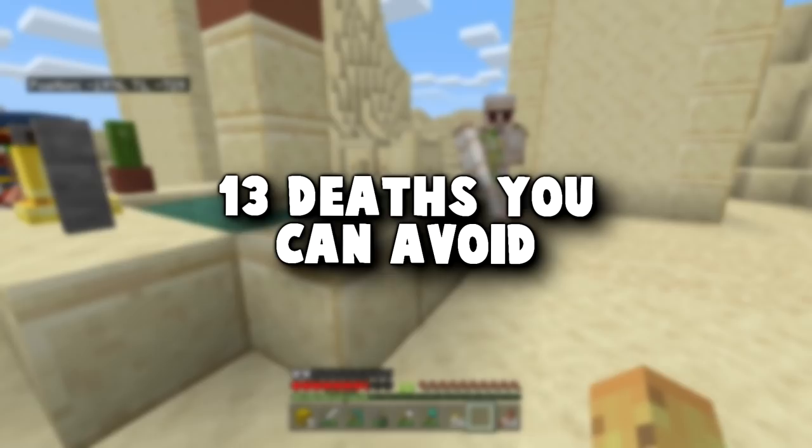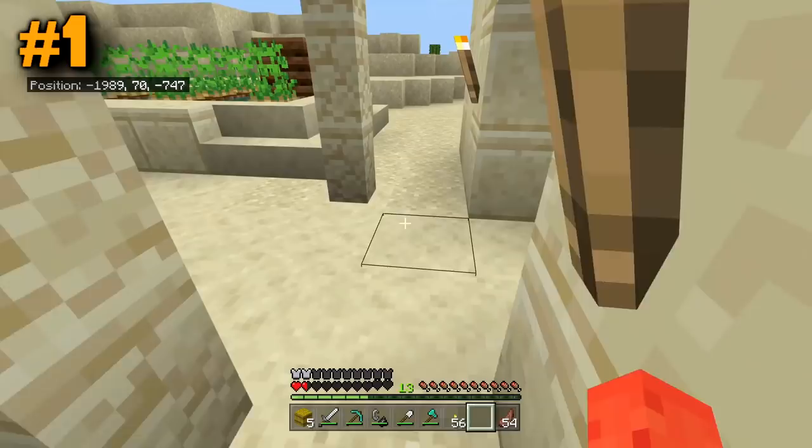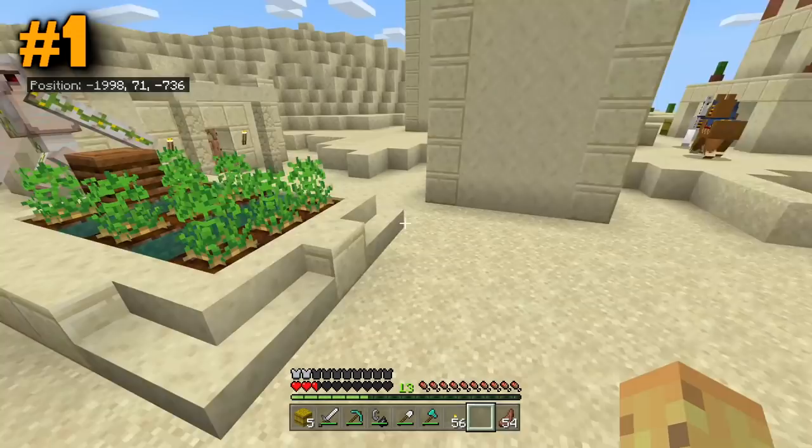When the iron golems do get to you, they have a lot of pain they can inflict on you all at one time. So how do you avoid these sorts of deaths in Minecraft? I wanted to go through 13 of the most common deaths and talk about how you can avoid them, starting with the iron golem, because this seems like such an unjustified thing.